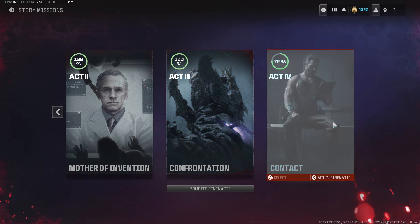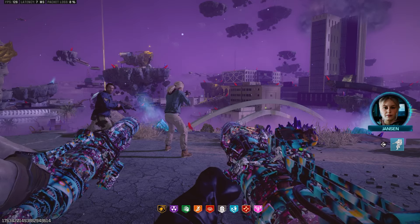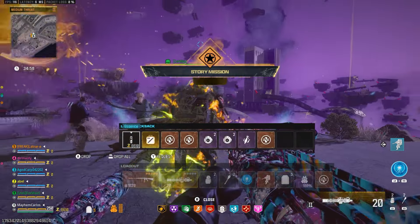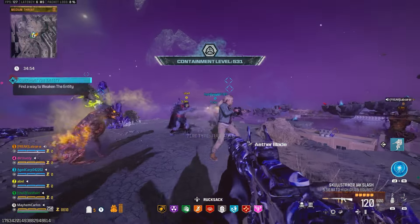To get started, go into the missions tab and select this season's mission, which is in Act 4 titled Ascension. You can jump straight into this portal right away, but make sure you have at least a tier 2 pack-a-punched weapon before diving into this new mission.